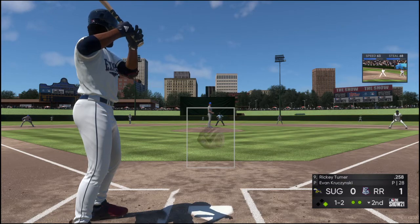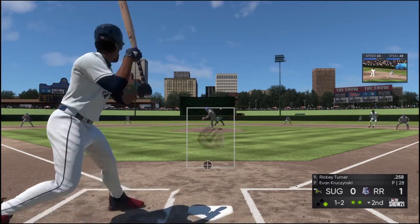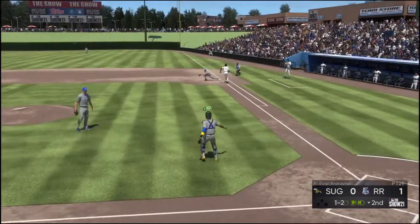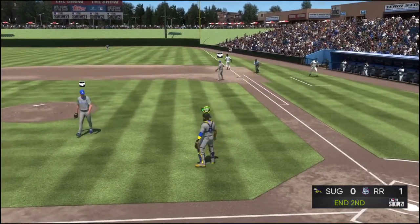And stepping in, Ricky Turner. Here comes the 1-2. Tried to bunt for a base hit as he gets this one down. Throw on to first, gets him and the side is retired. So a run on two hits, no error.